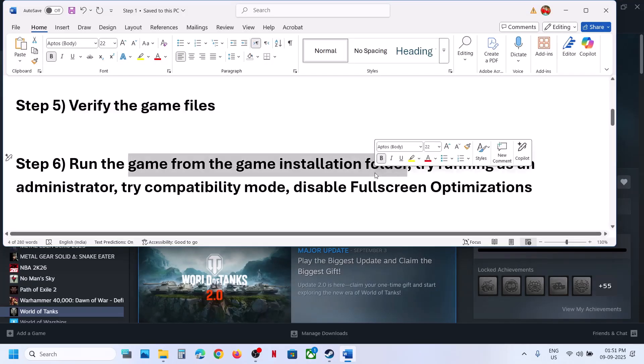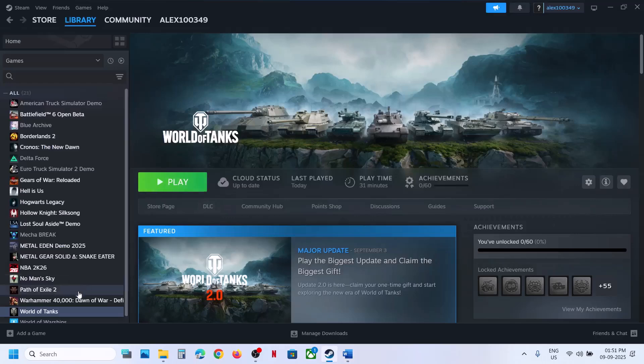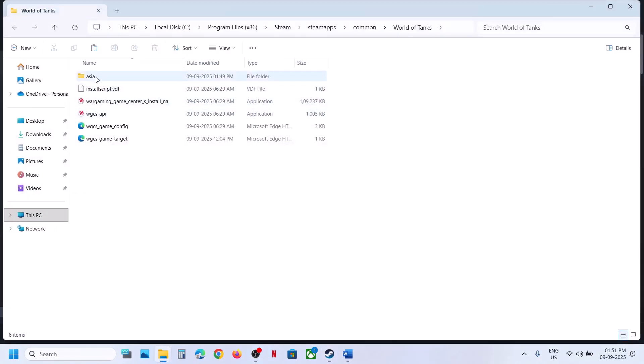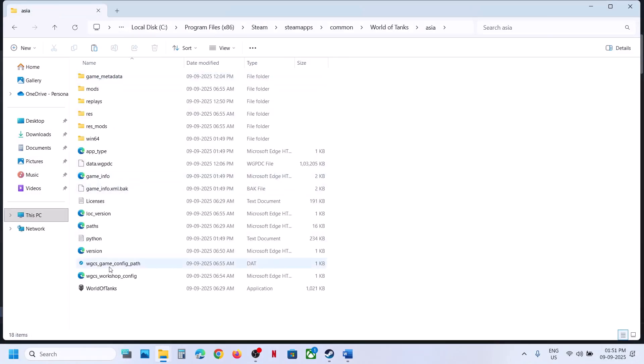The next step is to run the game from the game installation folder. Instead of launching the game normally, right-click on the game, select Manage, click on Browse Local Files. Open this folder and here you can see the game EXE file. Double-click to launch the game from here — this will launch the launcher and then the game.